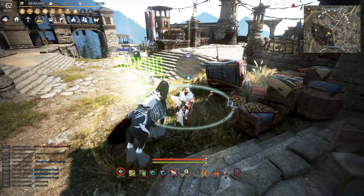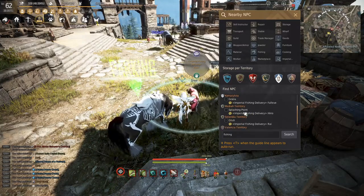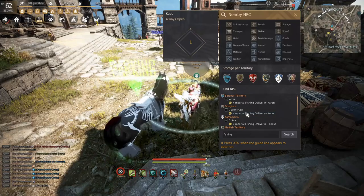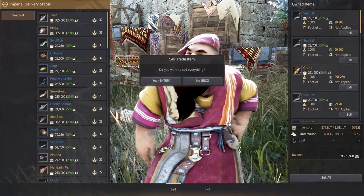When you're finally done fishing, you want to find the imperial fishing delivery person in order to sell for the most profit. Hit that magnifying glass and type 'fishing' in the search bar and find the location where you're at right now. We are in Duvenkruen, so we're going to find Duvenkruen under Dragon right here — click on Kubo. As you can see, I'm already right by him.